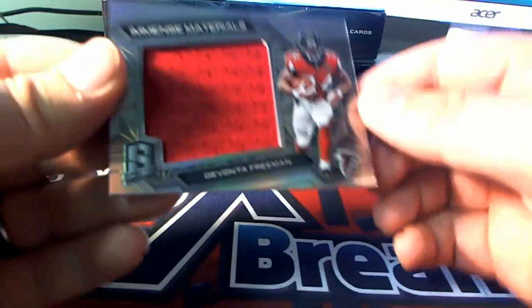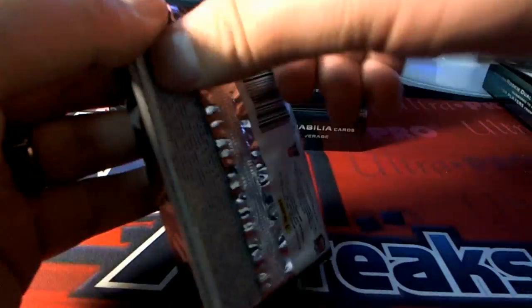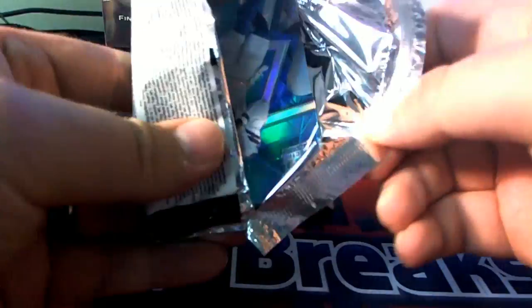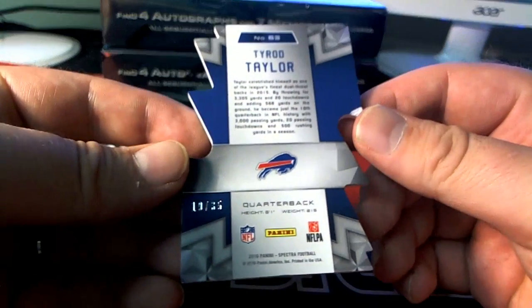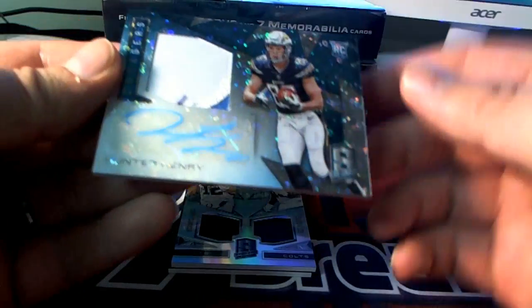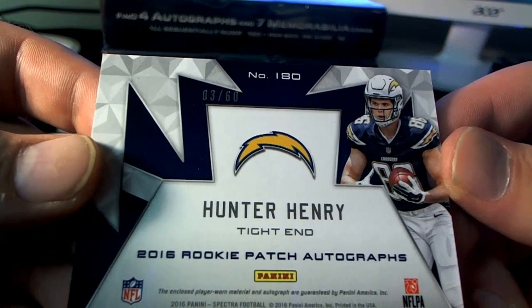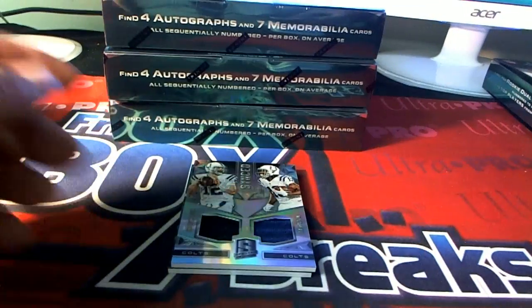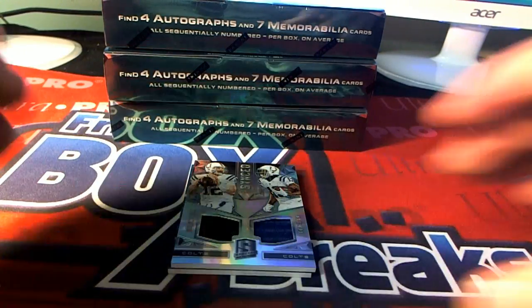Next one here is Devonta Freeman right here, Hotlanta, 93 of 199 — Chris P., that is you. Next one here for the Bills — Blue Cut Tyrod Taylor, right there Buffalo, 19 of 35 — David F. Next one, Hunter Henry, two-color rookie blue ink, look at that — Hunter Henry for the Chargers, 3 of 60. San Diego — that is David F. coming out to you.